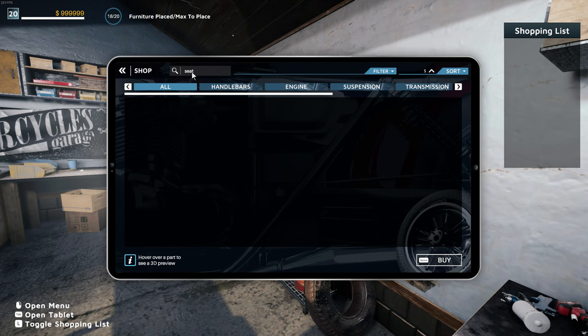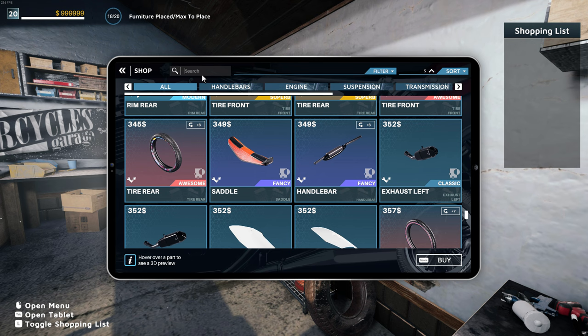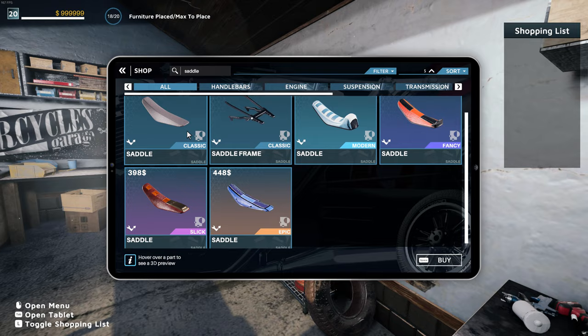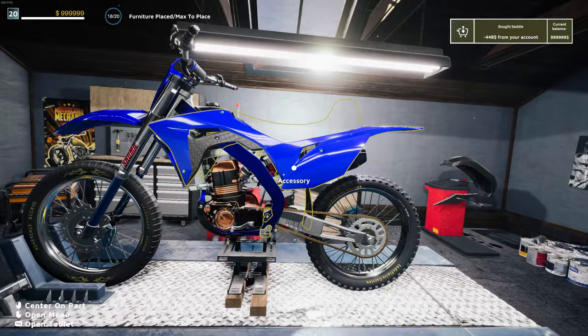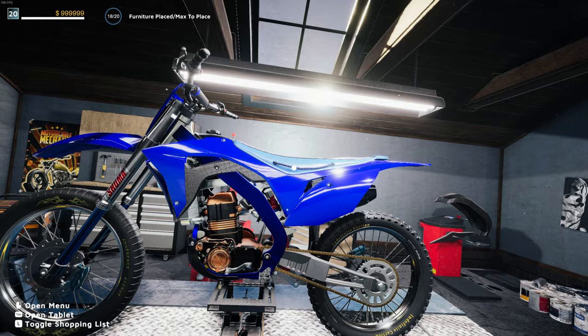Let's see what we can buy here, actually. Seat — or, god damn it, what is it called in this game? It's not called a seat. What is it called here? It's called a saddle. Can I buy this epic saddle? This thing looks sick. Will this go on my bike? Epic saddle. Oh yes. That's sick.